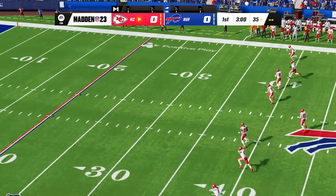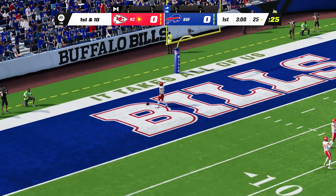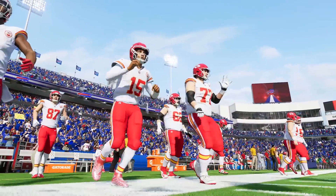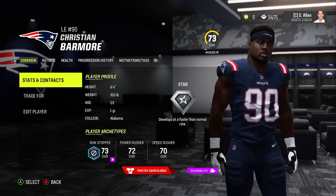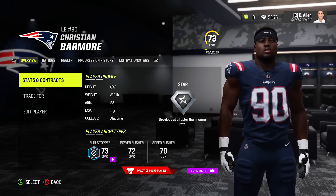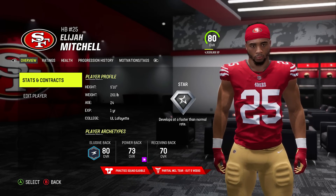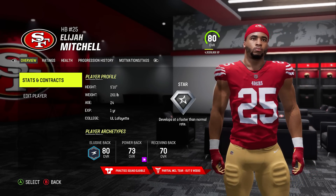We're going to go over some of the other things updated with the game yesterday that we couldn't cover in yesterday's video, starting with the player likeness updates. We've got a few player likeness updates — Christian Barmore from the Patriots. You're going to see a lot of second-year guys and maybe a rookie or two. It's always the young players they're updating and getting face scans for, because they just weren't able to get them at the combine or whatever the case.